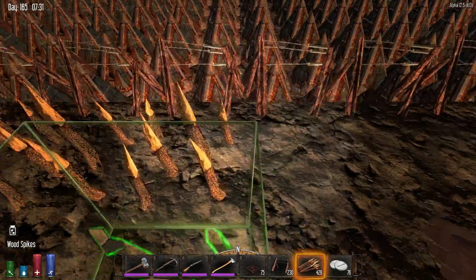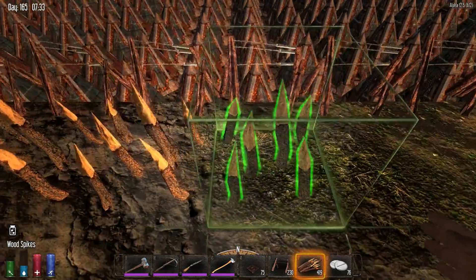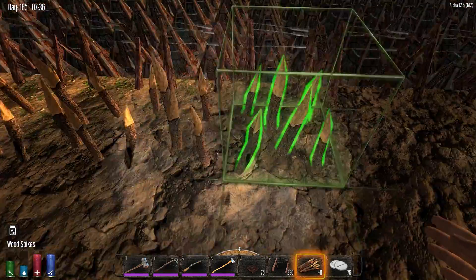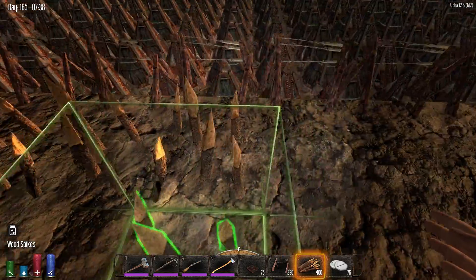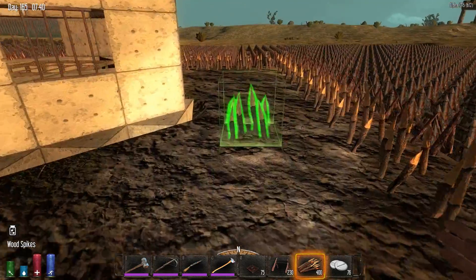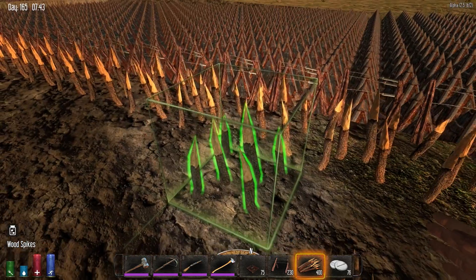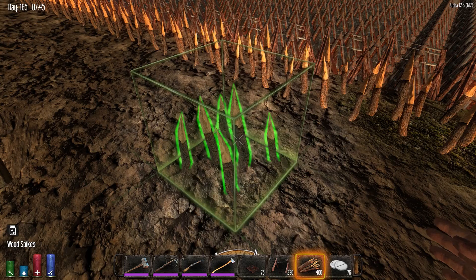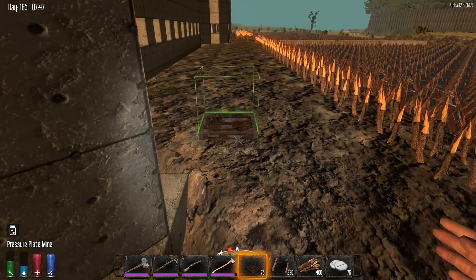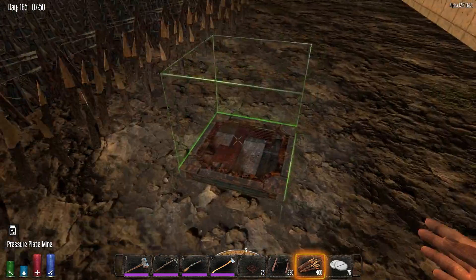We're also going to be popping over to creative mode and looking at a few things — a few ideas that I've had that I haven't really found a place for in my building plans. Up here, what we're going to do is we have a row of barbed wire. We're going to go with three rows of spikes, and then a row of mines, which will put it right along this path, leaving us a little bit of space here to walk if we actually need to.